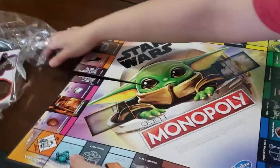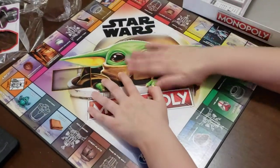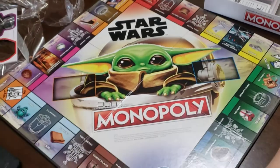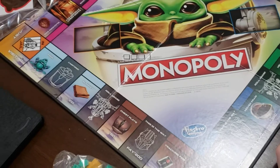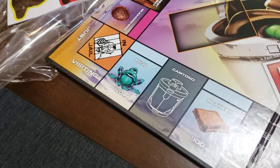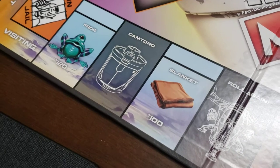Let's take a look at the board. Maybe this will be where it's all worthwhile. There's Baby Yoda — he's chilling, he looks good. What's his name? Grogu? Grogu. Alright. So what do we got here? Let's take a look at these. We got Frog, 120.